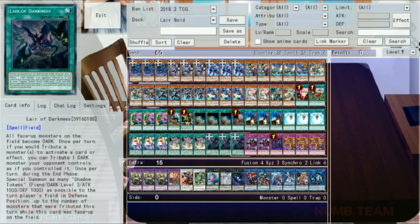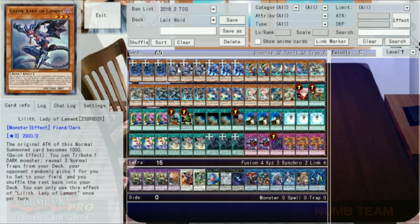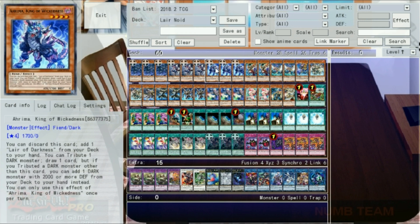This is 60 cards, so we've got a lot to get through. First we have the Lair stuff. Three copies of Darkest Diabolos, who can special himself from hand or grave if a dark monster is tributed, and can tribute one dark monster to tuck a card from your opponent's hand. Next is Lilith, who can tribute a dark monster as a quick effect to reveal three normal traps and give you one of your opponent's choice. Finally is Arima, who can tribute a dark you control to draw a card, or if it's one with 2,000 or more defense, snag a Diabolos. You can also discard him to add the field spell to hand — pretty relevant.